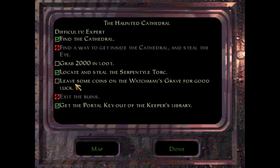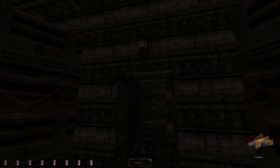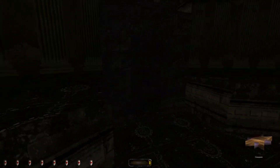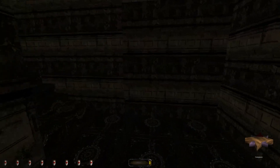We can't obviously get into the cathedral, but we've at least got clues on how to open it. We're pretty much done here — we need to get up to 2,000 in loot and we need to find the Watchman's Grave and leave some coins on it before we can evacuate ourselves from the Haunted Cathedral.